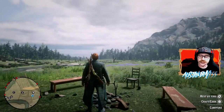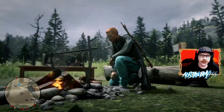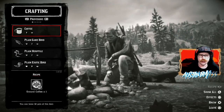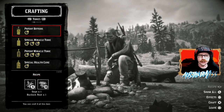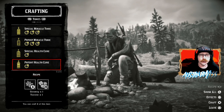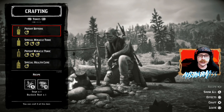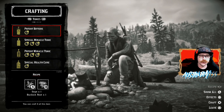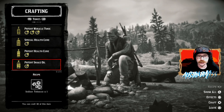There are a whole bunch of things you can actually craft at camp. Jump into the crafting menu at any campfire — well, most of them; there are a few across the map where you can't do anything, but most you can. If we go over to tonics, there are quite a few here. There are quite a few you have to purchase, but anything that is Potent you get at the beginning of the game. We have Potent Bitters, Potent Miracle Tonic, Potent Health Cure, and Potent Snake Oil.